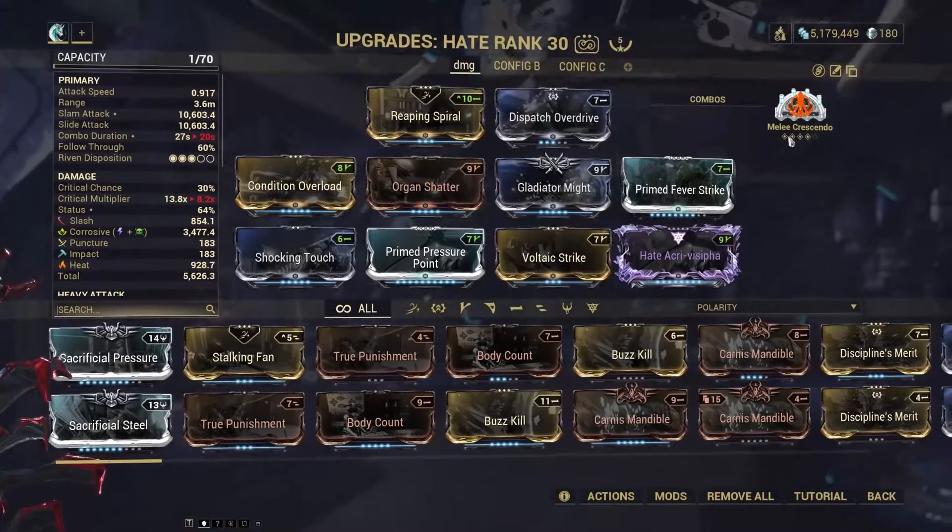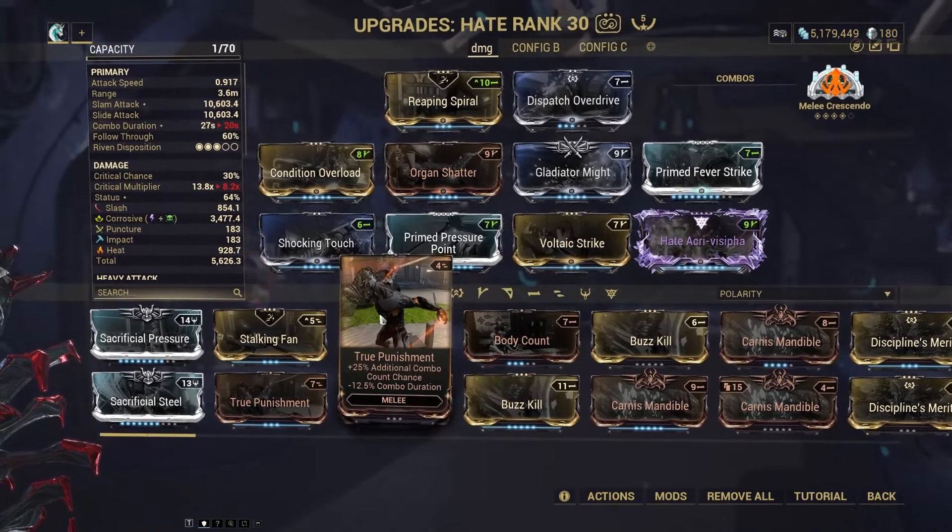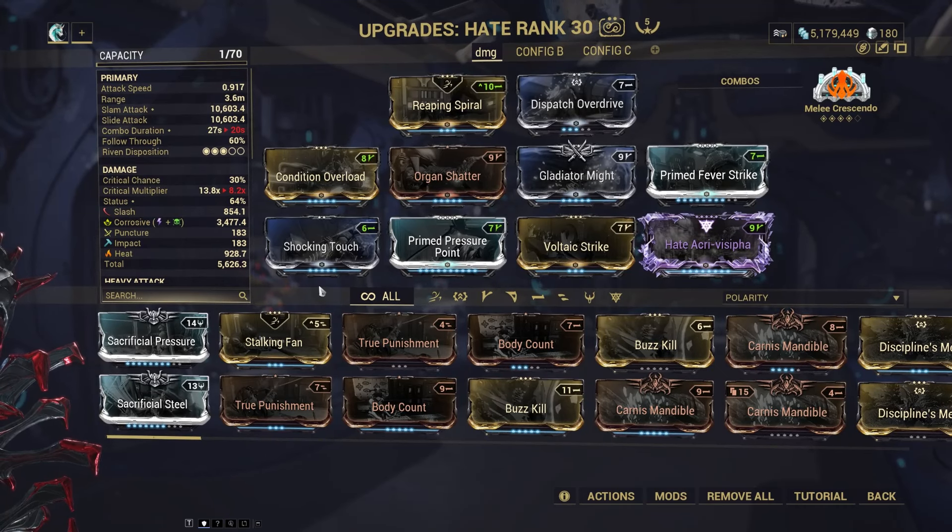Now that I have your attention for this video, I'm going to be using The Hate because I love it. For The Hate, I'm using Melee Crescendo — on finisher kill, gain 5 initial combo for the rest of your mission. And that's not just per kill, that's every kill, and that stacks up to 12 times, giving you a permanent 12 times. Personal preference, Melee Exposure is the best. But these are the mods that I have on my Hate — stacking corrosive, which is going to give you the best overall result.